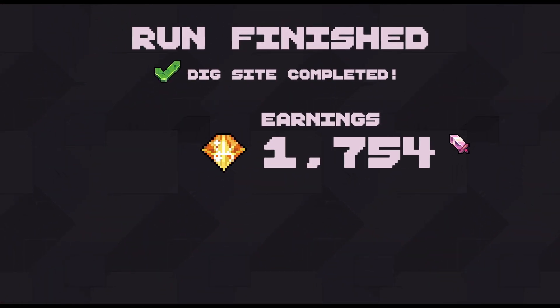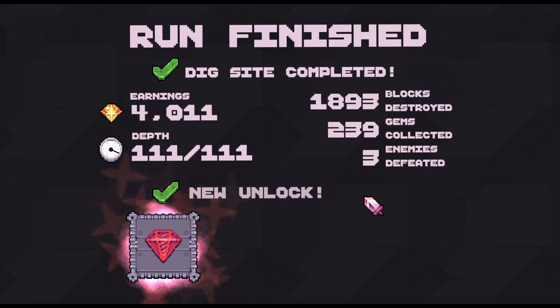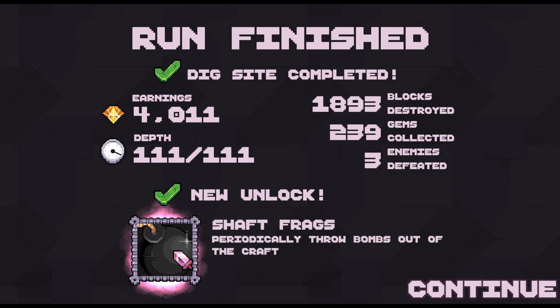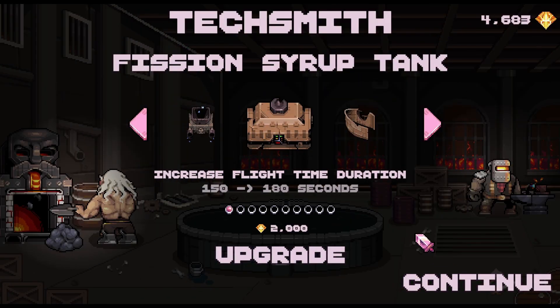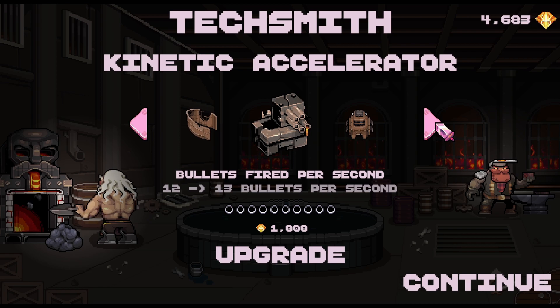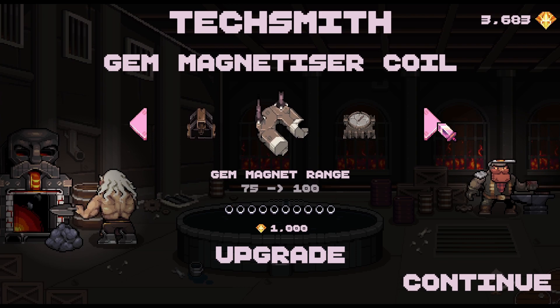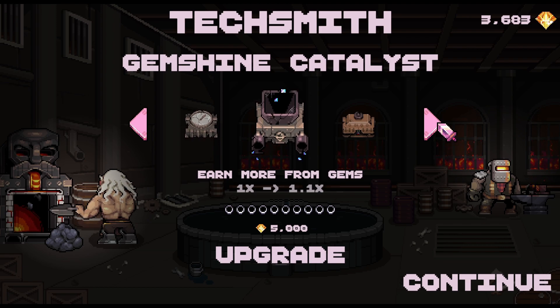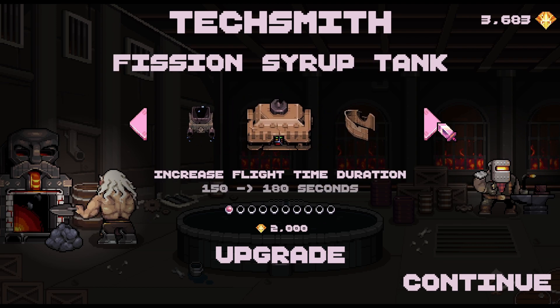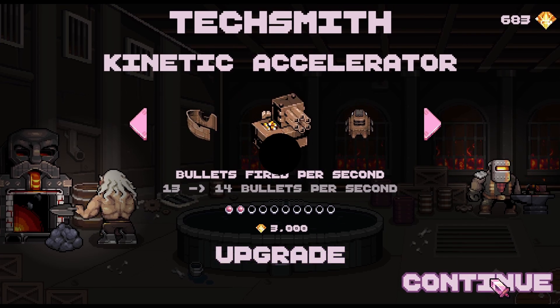I think this game is super duper fun. Now we have Shaft Frags — periodically throws bombs out of the craft. That could definitely be needed. I kind of feel for the bullet range. Magnet? I'm not sure. Ability cooldown. Flight duration could be worth checking out. Bullets per second as well.